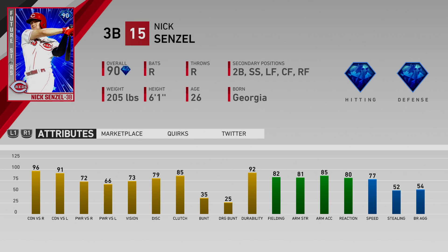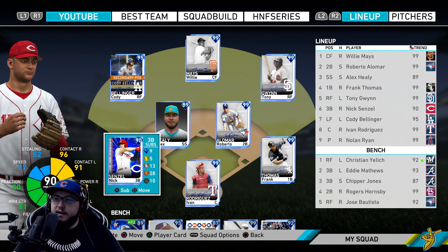He is a third baseman. His stats: 96 contact versus right-handers, 91 versus lefties, power 72 and 66, 73 vision — those PCI shouldn't be bad. He does have diamond defense but gold fielding with 82, 81 arm, 85 arm accuracy, 80 reaction, 77 speed. He has eligibility at second base, shortstop, left field, center field, or right field — you could play him anywhere really. I recommend getting this card.